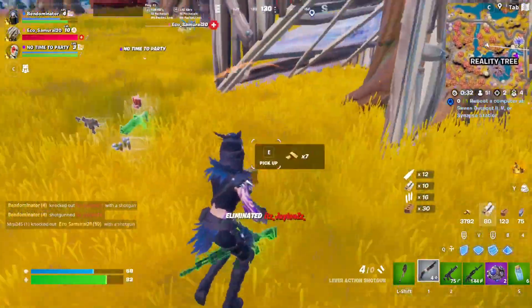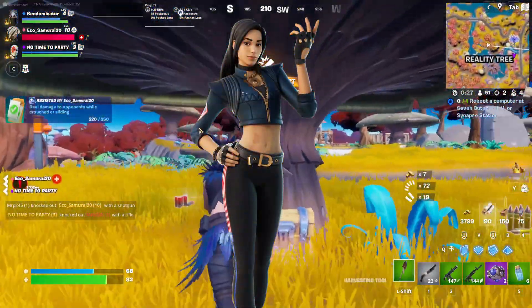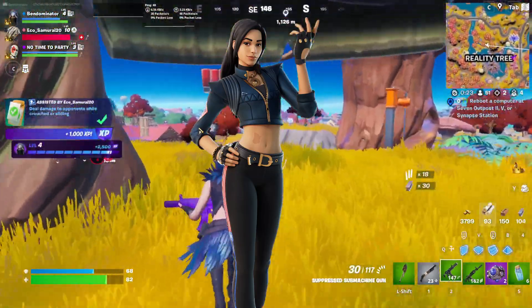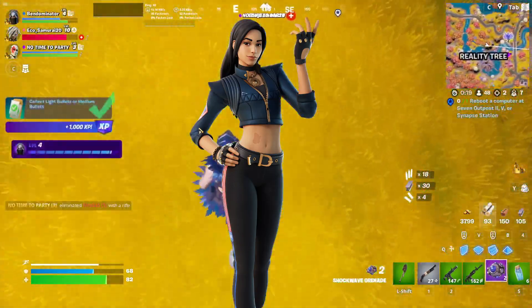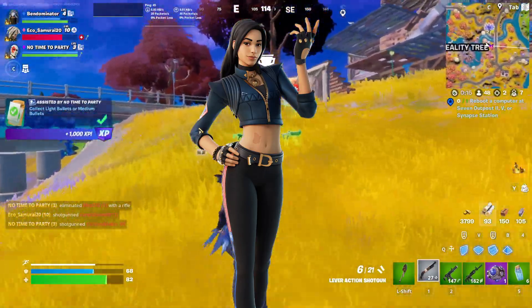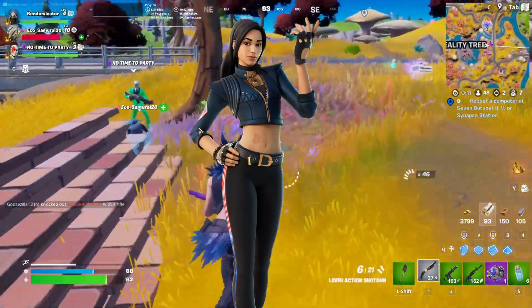Moving on to number 6 we have the Chica skin. This one's another pretty simple icon skin — the outfit's pretty cool but I just wish there was a bit more when it comes to the color scheme. The vibe of this one is pretty cool and it's a little bit more unique than some of the others, while not being nearly as unique as Laserbeam's. There's less bright and flashy colors and more of a dark blue and gold type color scheme, which I really appreciate.